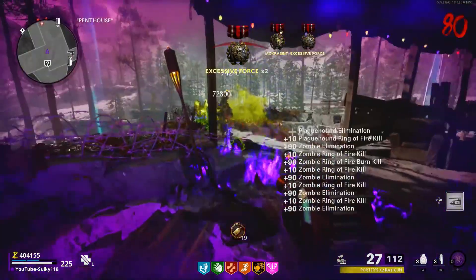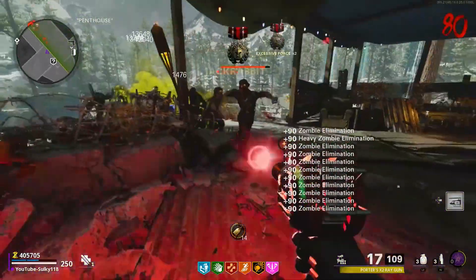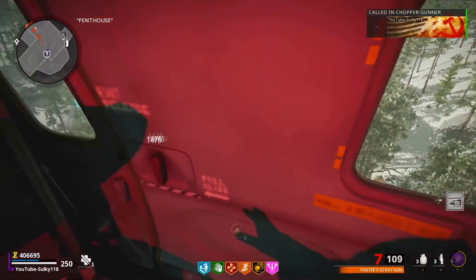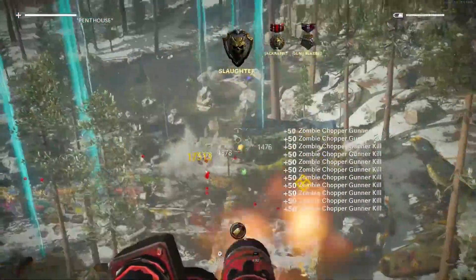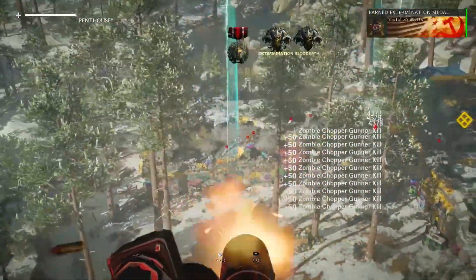You can also carry monkeys and the chopper gunner. The chopper gunner is a strategy used when you get overrun — you just pop into it and completely demolish the zombie waves, advancing rounds really quickly. It's kind of a panic option where you can take out zombies until the next wave starts.